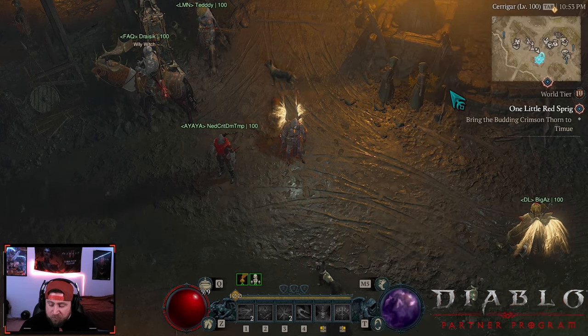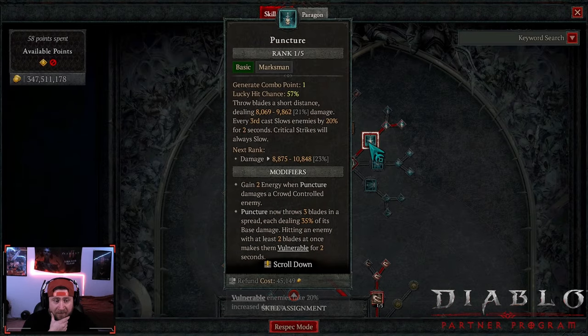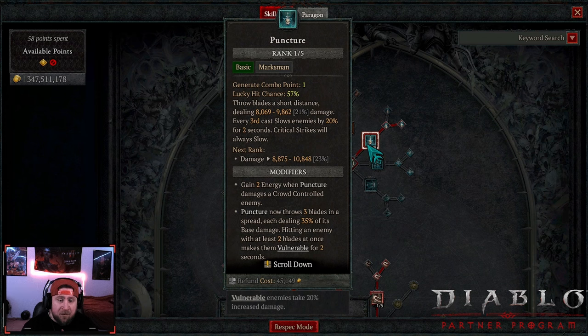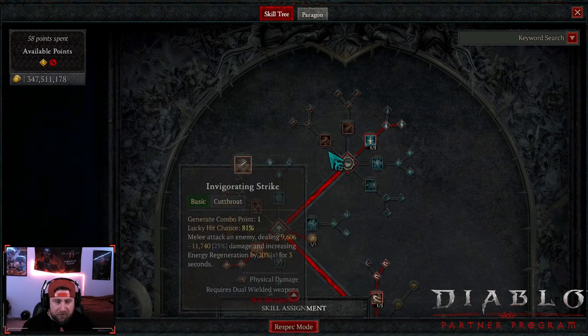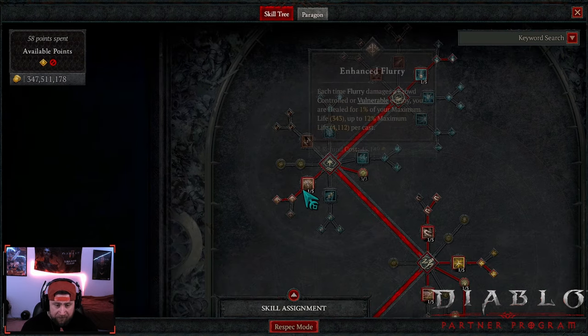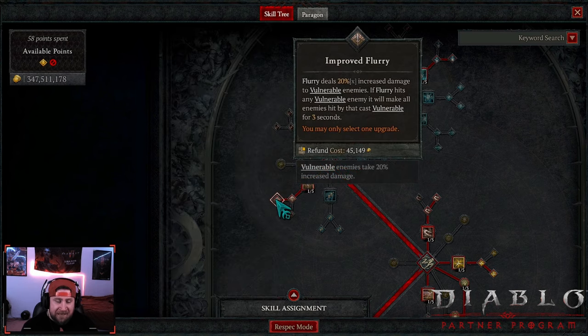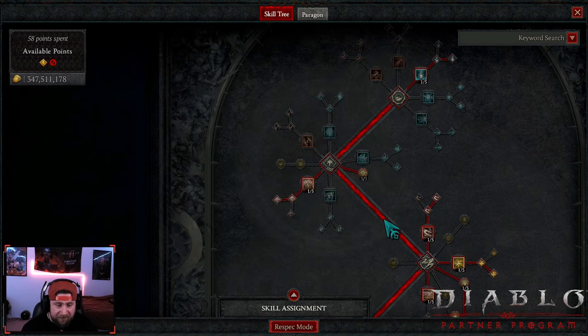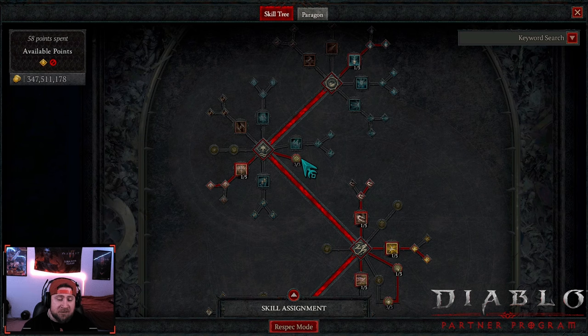Starting with the skill tree: we have Puncture as our main skill, not only to make enemies vulnerable but also to trigger our poison nova from Andy's. It has the highest lucky hit potential — we're currently at 57, which is incredibly high for Puncture. Flurry is taken only to extend vulnerable to other enemies and for the attack speed bonus, helping us reach max combo points and spam Puncture incredibly fast. Three points into Starter Step for movement speed, though you can swap to Sturdy if you're taking too much damage.